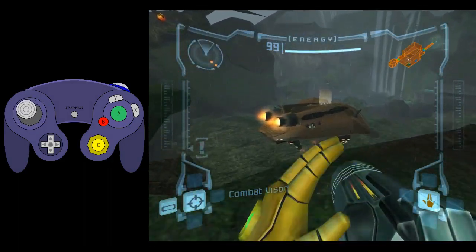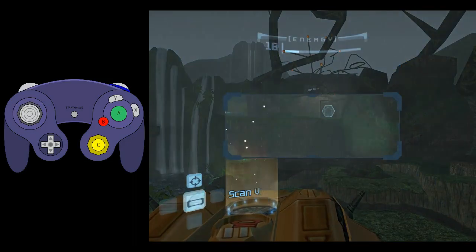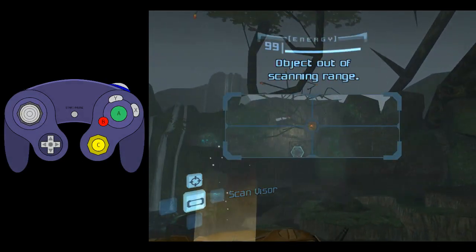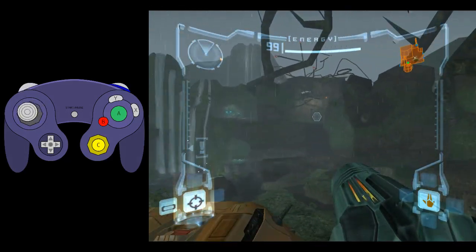For those of you that play Super Smash Bros. Melee competitively and know how to wavedash, it's about the same timing as Bowser's wavedash — a pretty slow wavedash. So you have this staggered timing where you press B and then a fraction of a second later you let go of L.